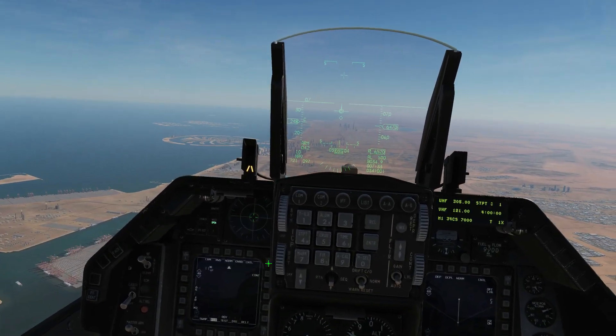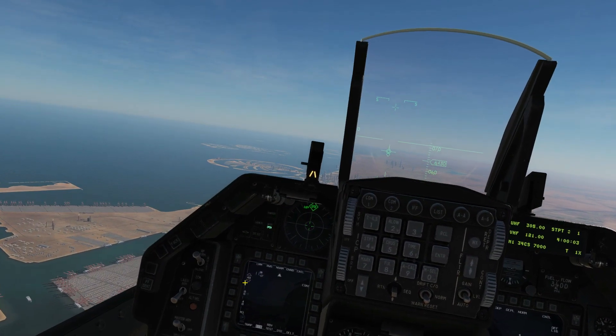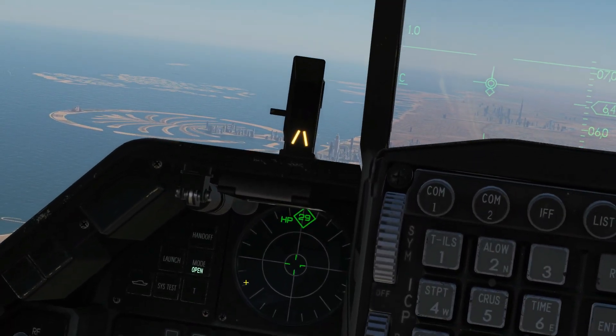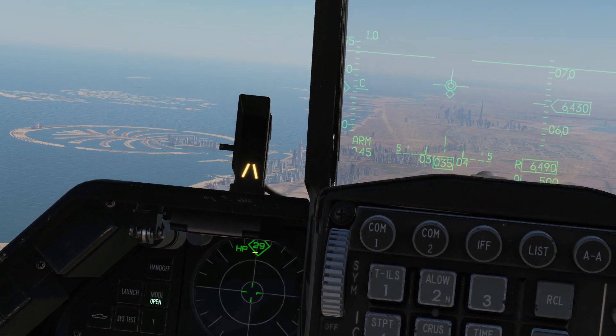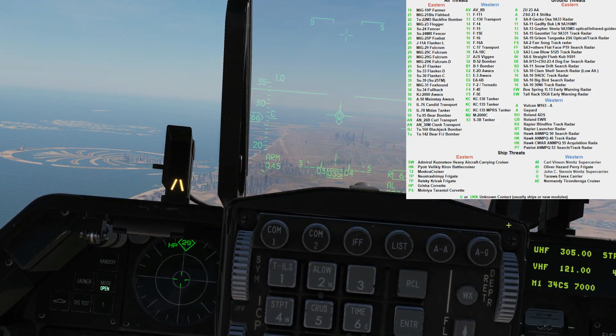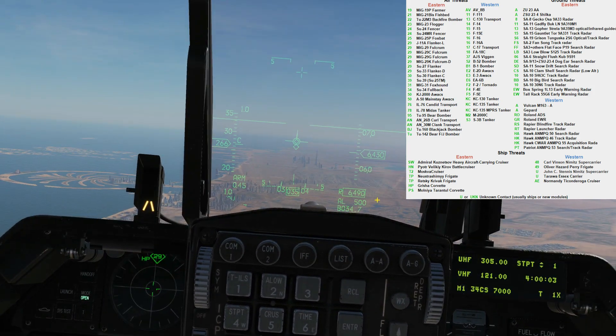So first of all let's look at the basic symbology. We're going to fly towards some contacts. We've already got two contacts up: a Hotel Papa contact and a 2-9 contact. If we bring up a slice size page here, this is generic but it works with most modern aircraft.